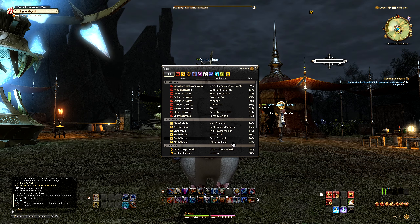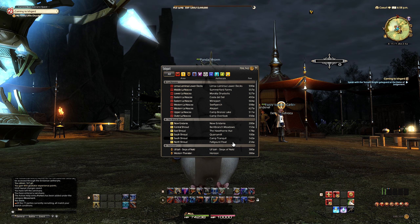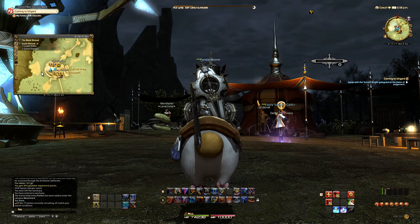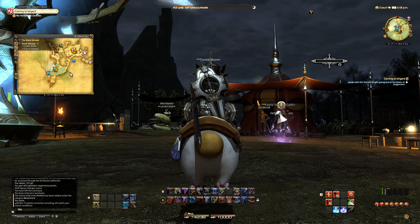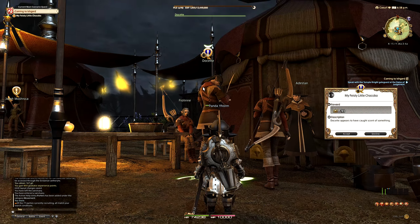Just a heads up: you do need to have your Chocobo Mount already unlocked at level 20, but this is a level 30 quest. You're going to need to head over to Camp Tranquil in the South Shroud area and meet up with an NPC called Dasetti with the questline 'My Feisty Little Chocobo.'